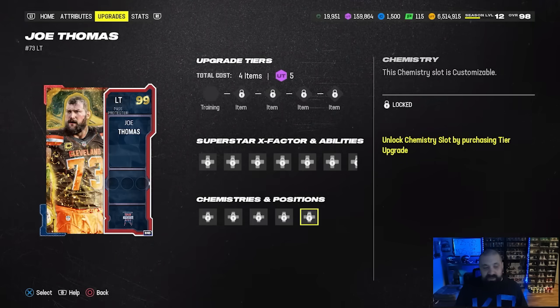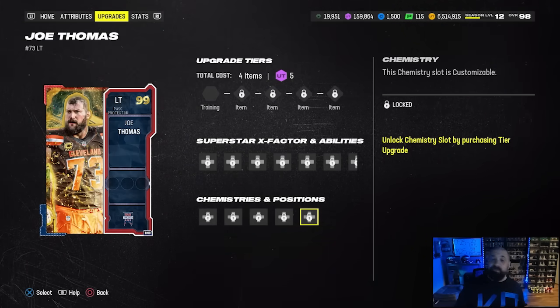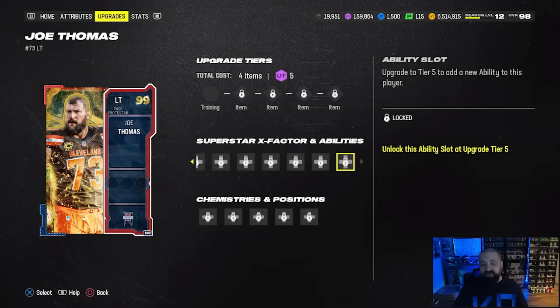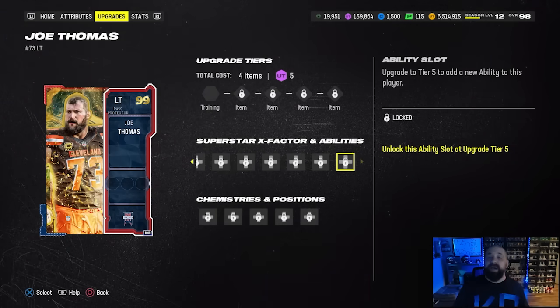These cards do get five team chemistry buckets, so I can put times-five Eagle scheme theme team chem on this card if I choose to. You can mix and match, you can put five different theme teams — it's up to you. They also have a ton of zero AP discounted buckets including Secure Protector for zero AP on this Joe Thomas.